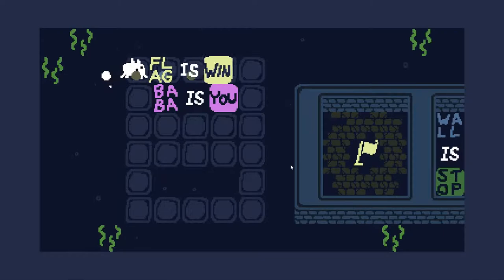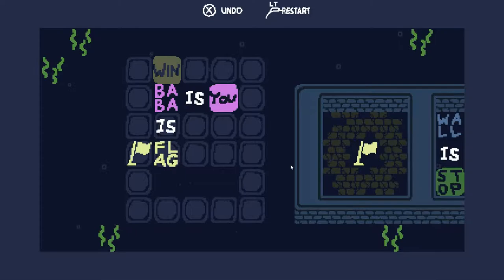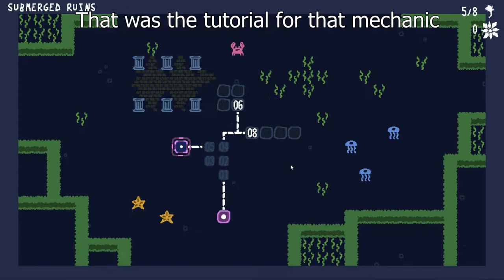No, that's the wrong way around — you can make baba is flag, yeah yeah, I forgot I could do this. Why can't I move — baba also moves obviously. Damn it. Just use the win I guess — there, I'm not moving this. That was kind of obvious now that I think about it. Fair — oh there's a submerged ruins.